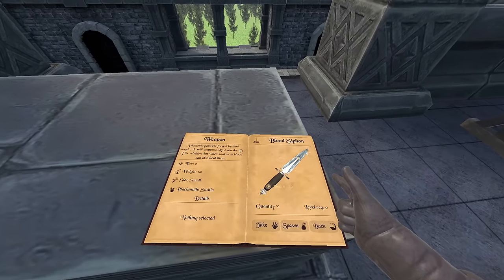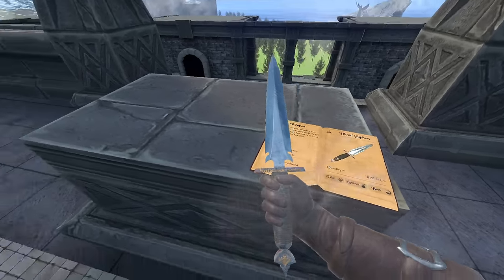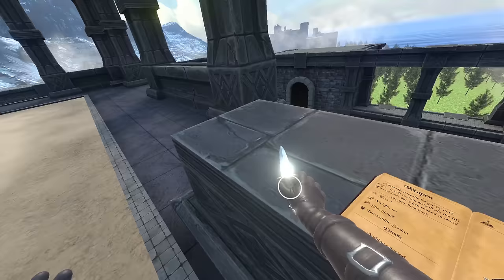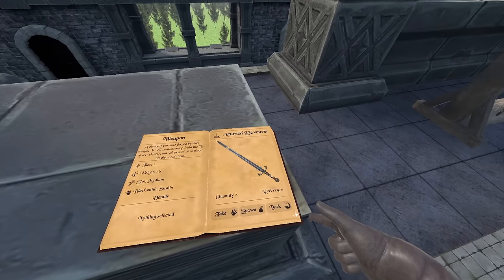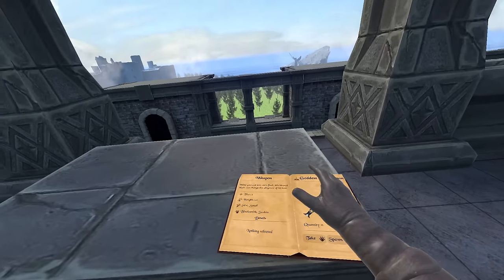So the next one we got here is the Blood Siphon. This one might be the same as the other one. Okay so this one is just like the other blade — I'm literally losing health when I hold this one. So we're gonna skip this one for now considering we just did the Accursed Devourer and these two are literally the exact same things, just different weapons.